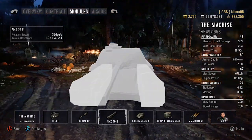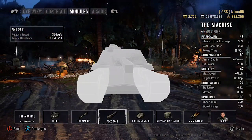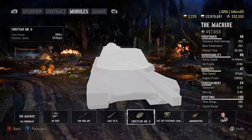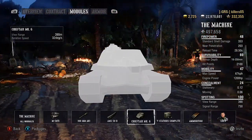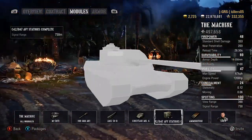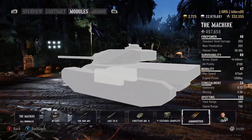Ten degrees of gun depression as well, and accuracy is not bad at 0.35. Traverse is 38 degrees. There's that Chieftain turret with a 390-meter view range, so you're not blind at all — it's not one of these heavy tanks that gets out-spotted by everything. You've got just as much on spotting them as they have on you. 750-meter signal range — not going to get too hung up on that.